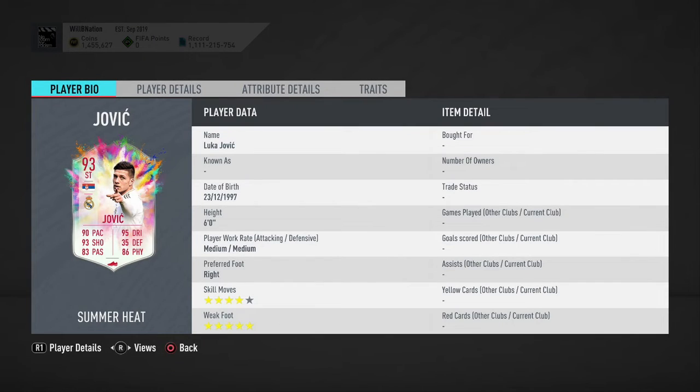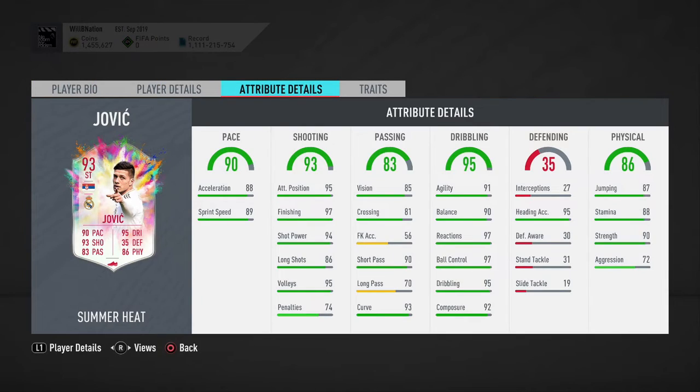Starting off with his work rates — he's got medium attack, medium defense. Not great for a striker; you really want high attack with either medium or low defensive work rate. That's something you're going to have to deal with. Skill moves of four stars is good, and his weak foot of five stars is excellent.